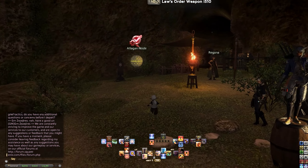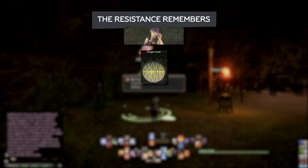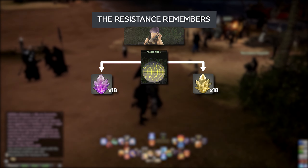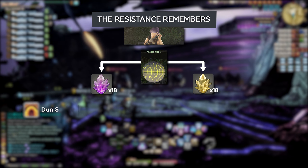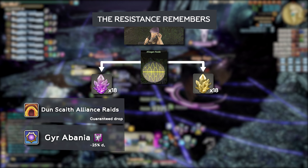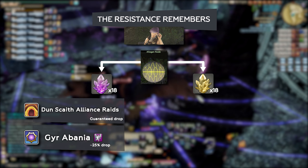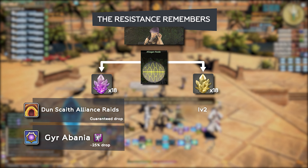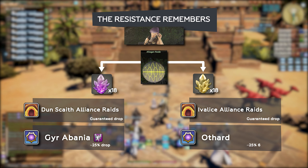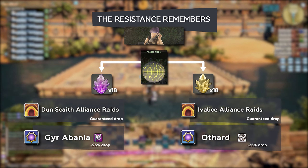The next quest, titled Resistance Remembers, will be given by an Allagan Node. You need 18 Haunting and 18 Vexatious Memories of the Dying. To obtain the Haunting Memories, you can either run Ivalice Alliance raids with a guaranteed drop at the end, or you can farm fates in the Gyr Abania zones at roughly a 25% drop rate. Likewise, to obtain Vexatious Memories, you can run Return to Ivalice Alliance raids or farm fates in Amh Araeng. Thankfully, you only need to do this quest once, and any future weapons you do will skip to the next step.